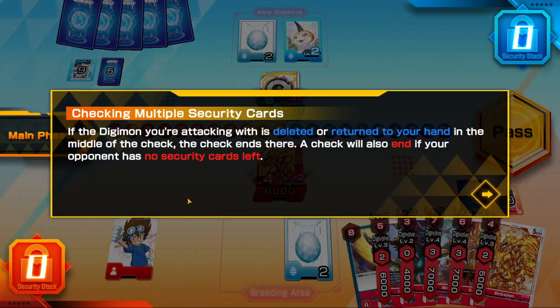If the Digimon you are attacking with is deleted or returned to your hand in the middle of the security check, the check ends. A check will also end when your opponent has no security cards left, so security attack plus does not carry over to attack the opponent directly.